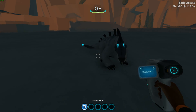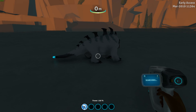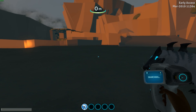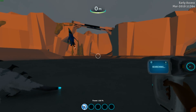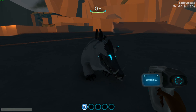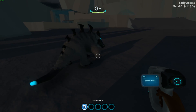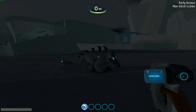It has glowing blue markings — they look like eyebrows almost — a glowing blue mouth and a glowing blue tail, which seems to be a common feature across all the creatures in Below Zero. They all seem to have this glowing tail. It doesn't seem to be trying to take bites out of me, but the color scheme is absolutely awesome.